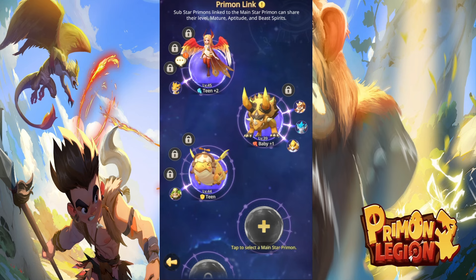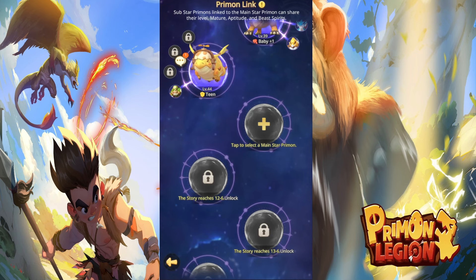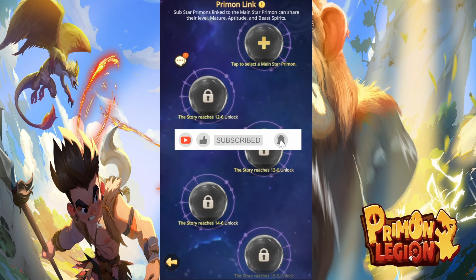Let's start with how you unlock more slots from the Brymon link. The first thing is by reaching a higher level in the story line. As we can see here, to unlock this slot I have to finish the story — it needs to reach Chapter 12, Stage 6. And to unlock more, you can see exactly the requirements for it. It's not harder than that; all it needs is just clearing stages.